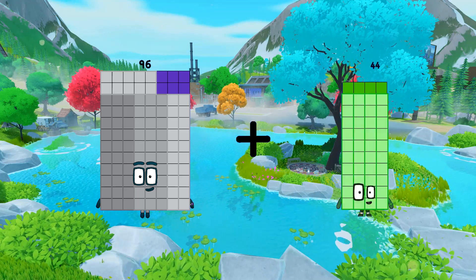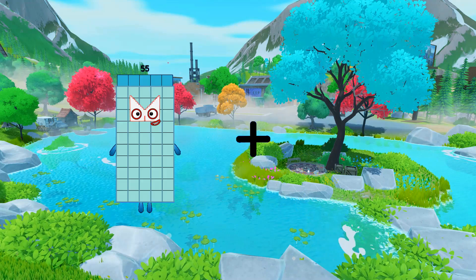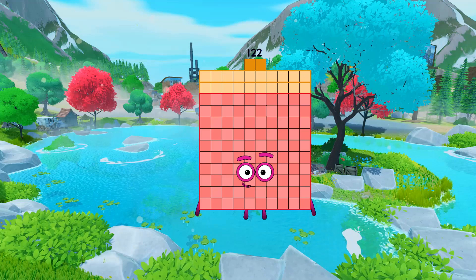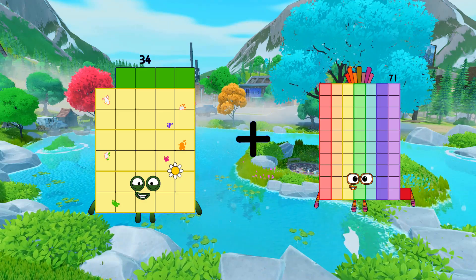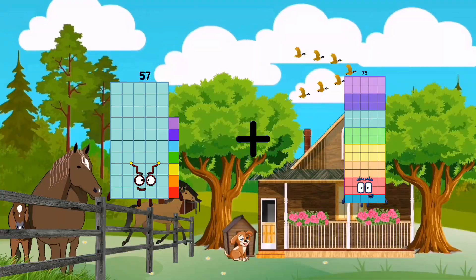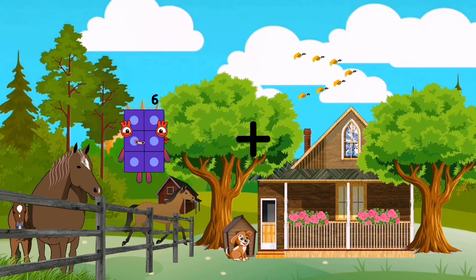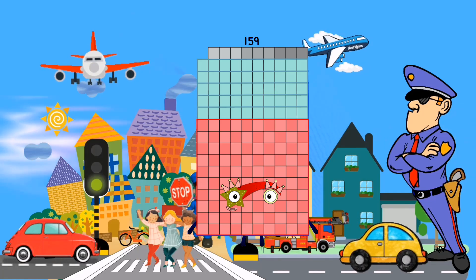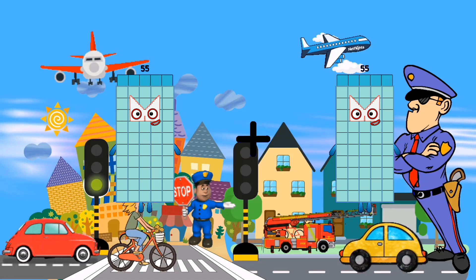96 minus 46 equals 142? 72 minus 50 equals 122. 34 minus 71 equals 105. 57 minus 85 equals 142. 77 minus 82 equals 159. 55 minus 55.